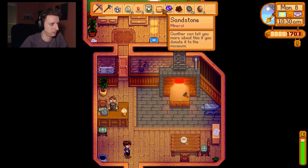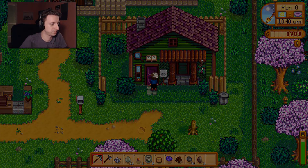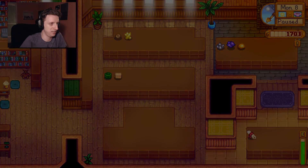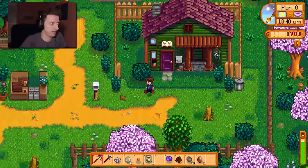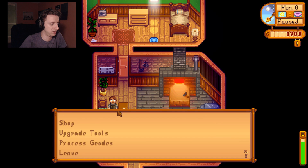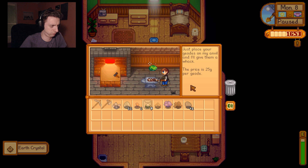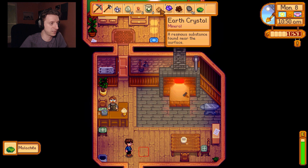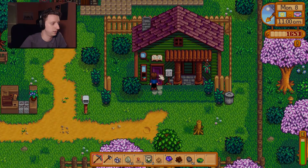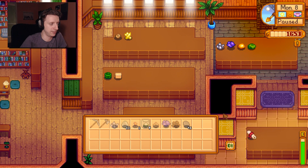Sandstone — another thing to donate? Sure is. I'm gonna get another reward at this rate. It's fine, it's dope. Isn't your museum looking so much better? It probably got ransacked by the same vandals that messed up the community center. Another earth crystal and ooh — malachite! Earth crystal I can sell, malachite I can donate. Geodudes. Nice little malachite right there.